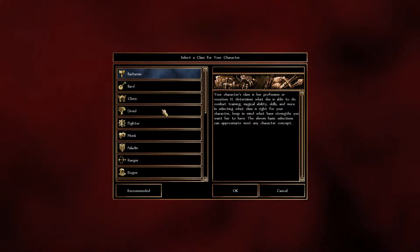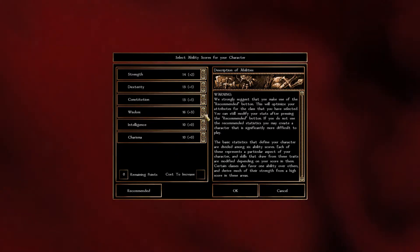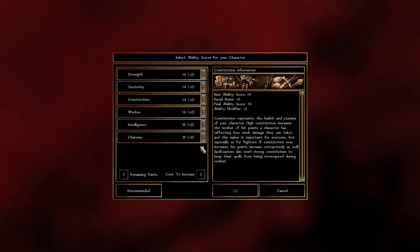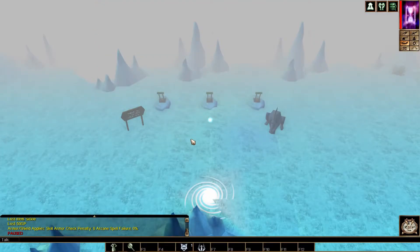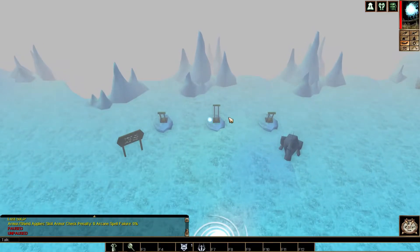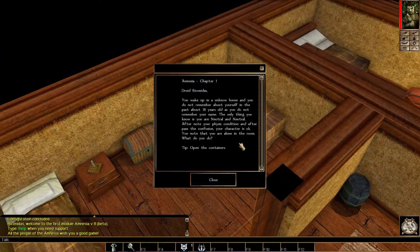So I decided to roll up a Druid. I've always liked having lots of summons — one being Animal Companion, second a Summon Creature spell, and you can usually get extra help using Animal Empathy. This module has three difficulty settings: Easy, Normal, and Hard. I'm going to play Normal this time. It will be interesting to see how the module is adapted for different difficulties. I like this — it leads to replayability.